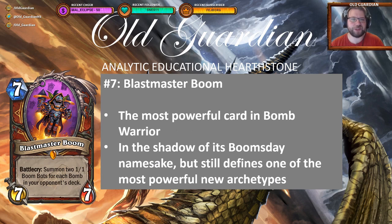At number 7 comes Blast Master Boom. 7-mana 7-7. Battlecry: summon 1-1 Boom Bots for each bomb in your opponent's deck. So obviously only usable in one archetype — Warrior class card, specifically Bomb Warrior. That's the deck that can use this card. But this card is insanely strong in that deck. Just getting that board full of Boom Bots and hitting your opponent, and then hitting your opponent again with those deathrattles. It's just incredibly powerful.